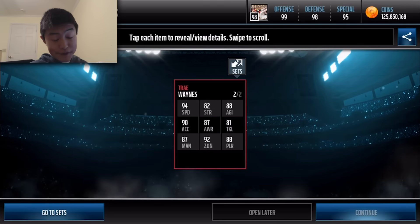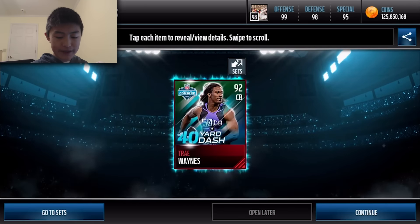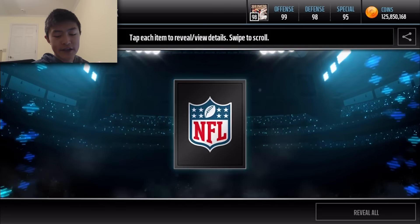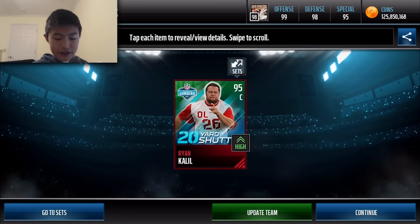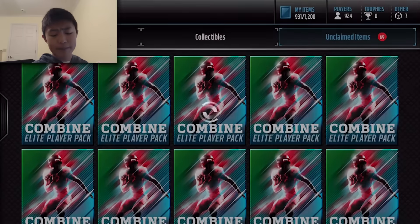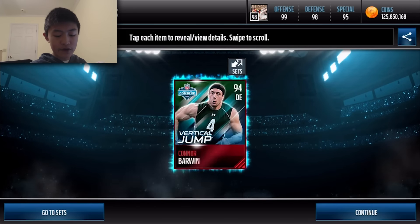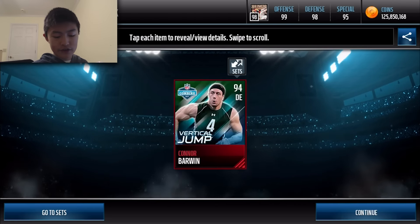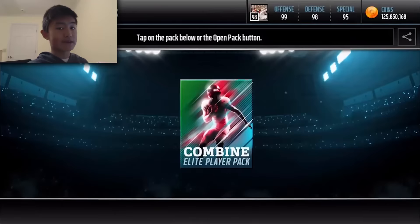We started off with a vertical jump right there — Connor Barwin. We're gonna get a 40 yard dash straight away, and this guy has 94 speed. Not the best coverage stats, but 94 speed — you won't get that anywhere else. Next one, we get another Trey Waynes — 40 yard dash. Then we get a 95 Ryan Khalil — 20 yard shuttle! That's the one we need right there, and that's a pretty good player too. 95 center — normally I'd say 95 centers would go for like 500K to a mil. Not a bad pull.